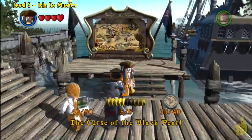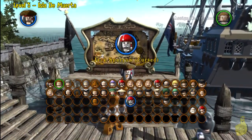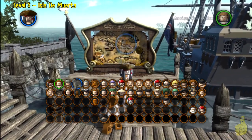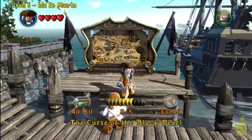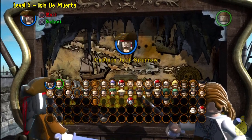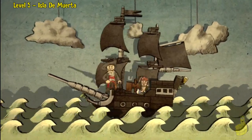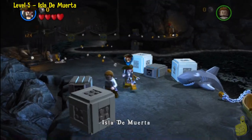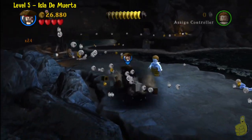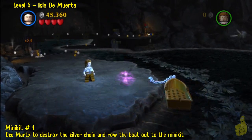Although we do get all 8 compass items and 10 minikits, so hopefully that makes up for any slaughtering of the words. We're going to show you real quick: you're going to want Cursed Jack, Serena, Marty, and a female character. It's always good to have Blackbeard with you as well. We highly suggest you have completed the story mode already. If you're familiar with our series, we have timeline fast-forward links in the video description to get to each minikit and compass item faster — so you can click those and skip any of the in-between stuff.